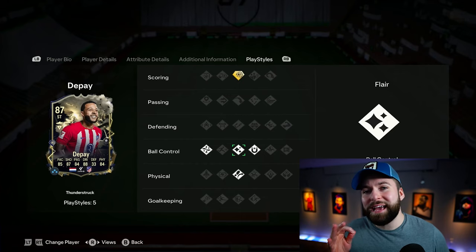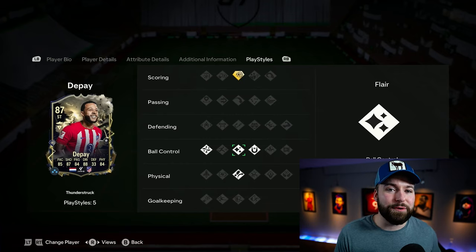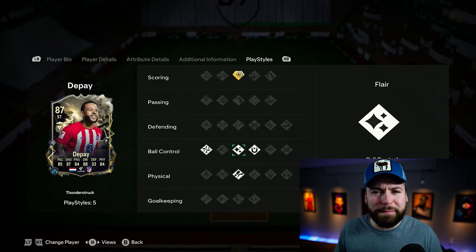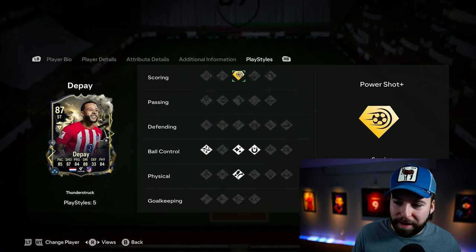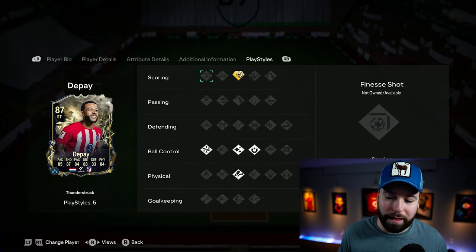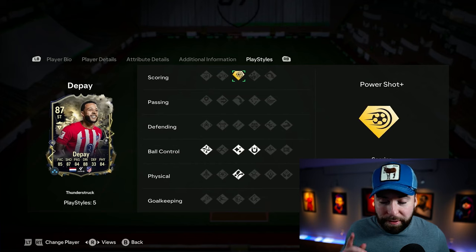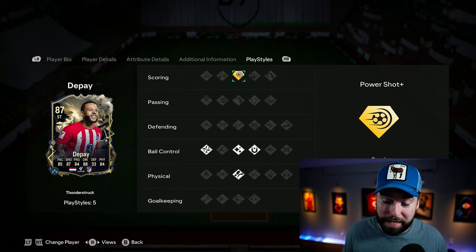This is targeted at the average player. If you're a rank one gamer, if you're an elite rivals gamer, it's probably not for you — between like four and fourteen wins, maybe that's who this is targeted at. Power Shot Plus is obviously not everyone's favorite scoring option. A lot of people like Finesse Shot Plus — me personally, I think that's the best trait in the game. But Power Shot Plus is good. If you use Ronaldo, he's like the main one that comes to mind.